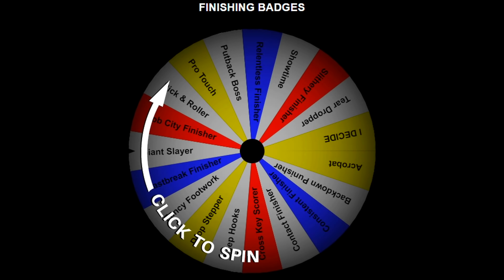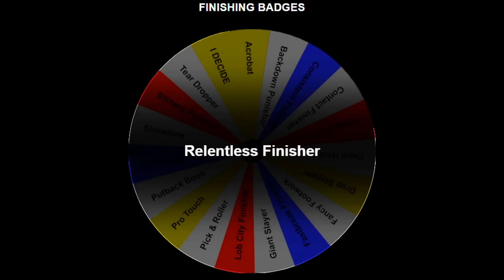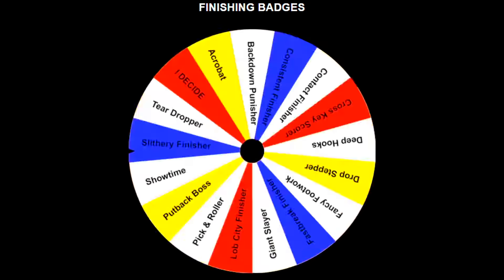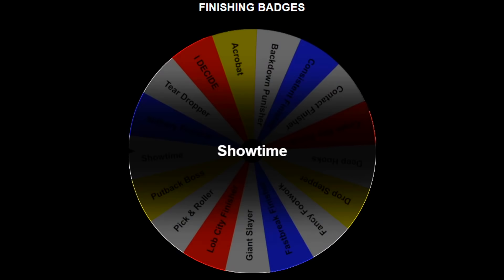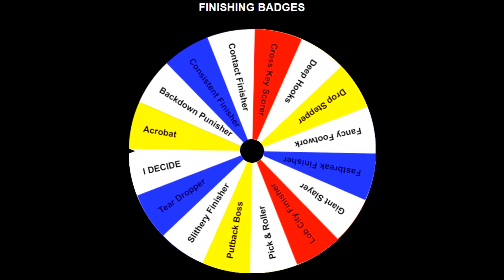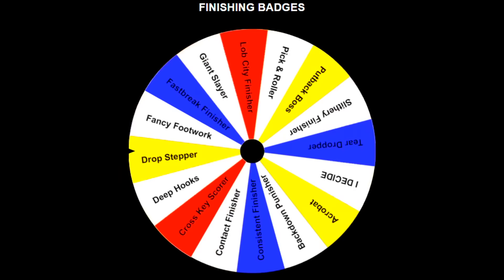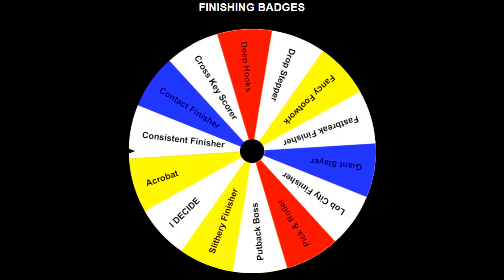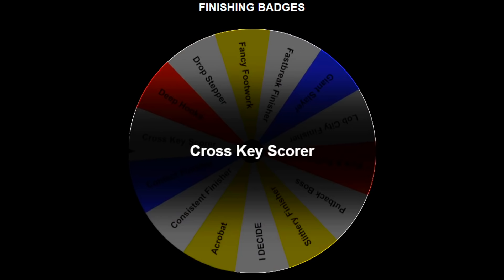For finishing badges we get hall of fame tier. First badge: relentless finisher — pretty good start. Second: pro touch — decent but not the worst. Third: showtime — pretty bad. Fourth: teardropper — useless for a seven-foot-one center, but it almost landed on 'I decide.' Five badges down, two hall of fame badges to go with eight upgrades left. Fifth: backdown punisher — that's actually solid. Last spin: we almost get contact finisher, but land on cross key scorer.